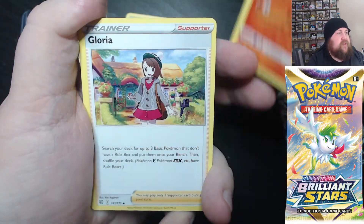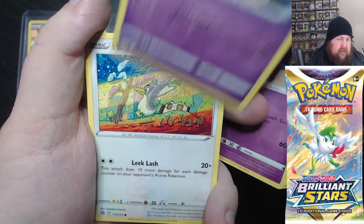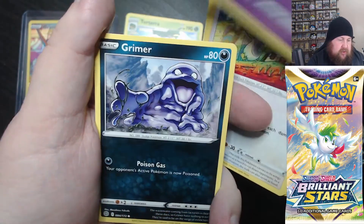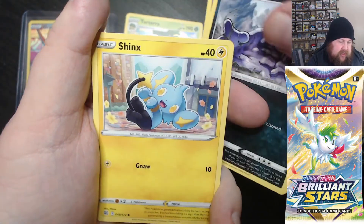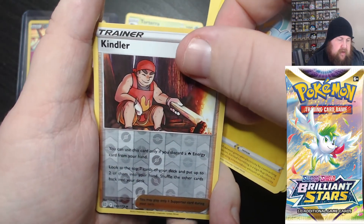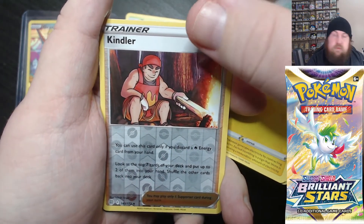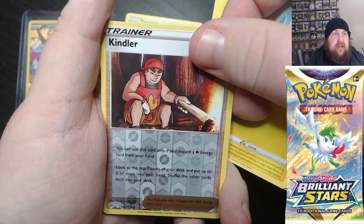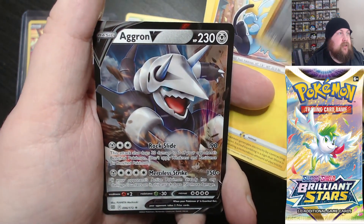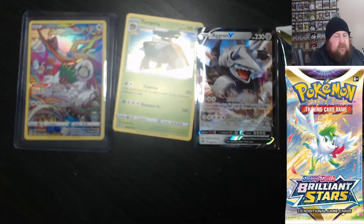Then we've got Monferno, Wurmple, Starly, Farfetch'd, Duskull, Grimer, Shinx, a reverse Kindler. And then there's something else in this one — is it going to be something decent? Three, two, one — an Aggron V! Just a standard one, let's pop it in a penny sleeve.